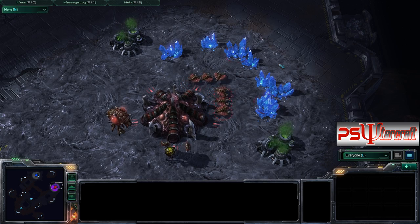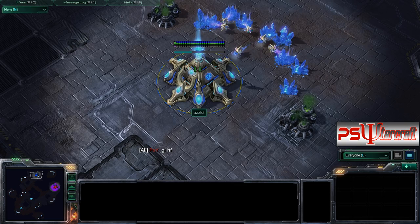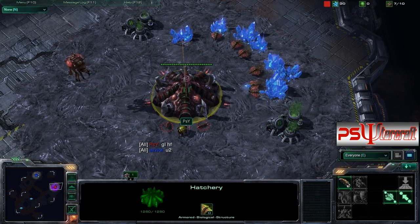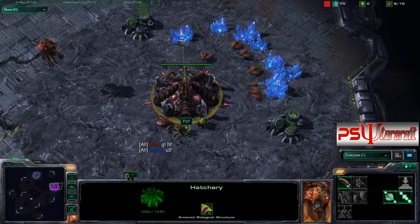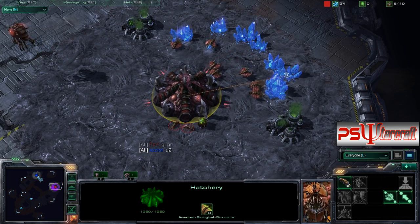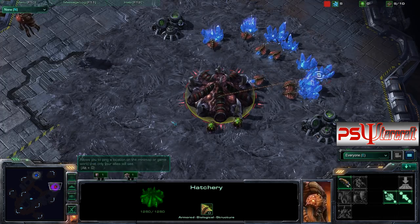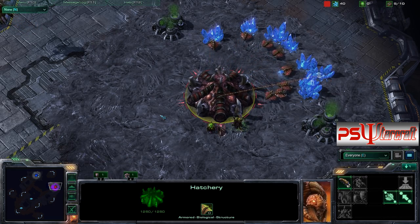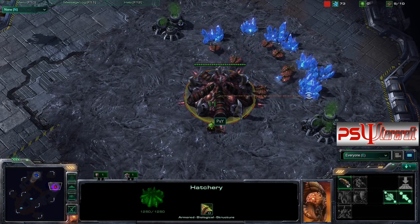Hey everybody, once again this is going to be on Scrap Station. We've got Psy in the east as the Red Zerg against Az the Blue Protoss in the top. This is a very, very short game, and it's going to show you the power of build orders and the map. When you see Scrap Station, you know the travel distance is extremely long — fast expansions are always a good option, and it tends toward a long macro game.